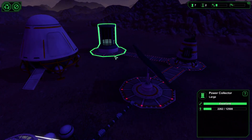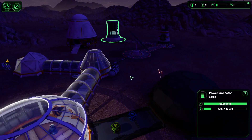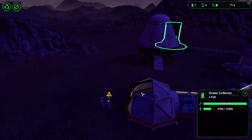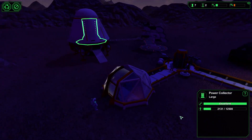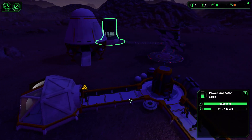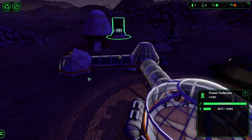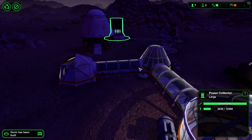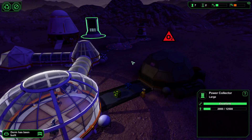Power is keeping up but maybe not enough. If you hit Tab you can hide some of the UI. The downside with the airlock is it takes time for them to go in and out, so you might need a secondary airlock later on.